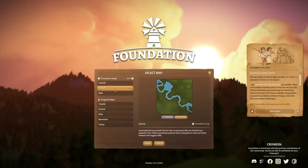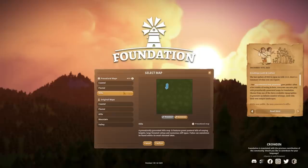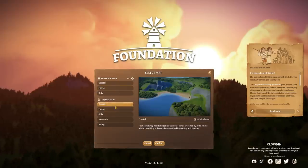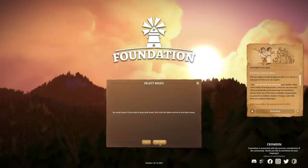You can keep going back. We were on coastal just there before. I think we want some water — these are the original maps — so let's do Fluvial, because why not have a bridge there and try to get some more interesting architecture? Maybe there will be a greater sense of urgency as well.